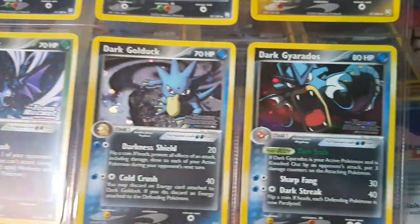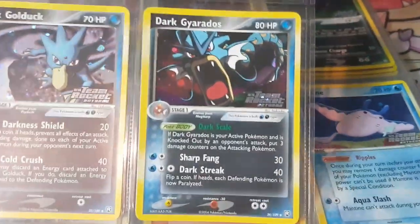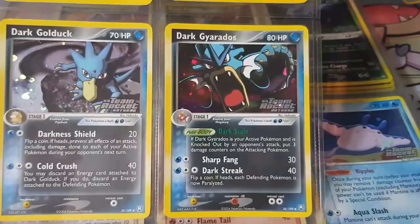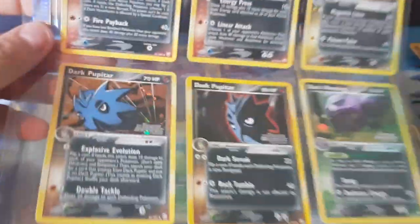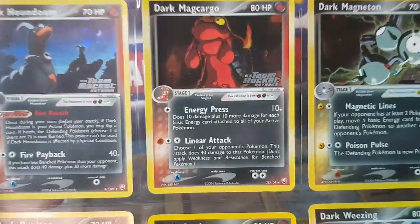Cool looking Crobat, Dark Gyarados — absolutely beautiful. Whenever I think of Gyarados and Team Rocket I always think of when James got the Magic Karp from the St. Anne and then he kicks it in the water and the big Gyarados comes up. So cool, I love Gyarados in that episode. Dark Houndoom — lots and lots of Dark Pokémon, not just limited to the rares, they were also in the uncommons.